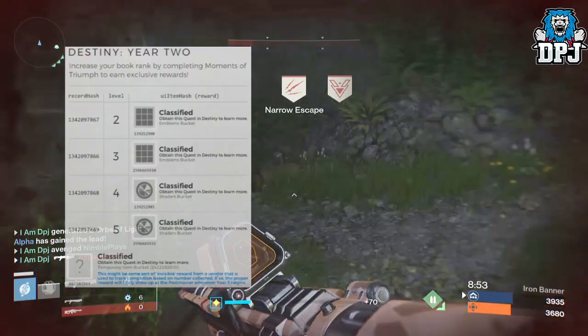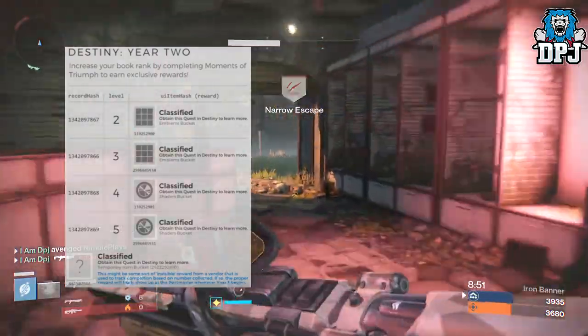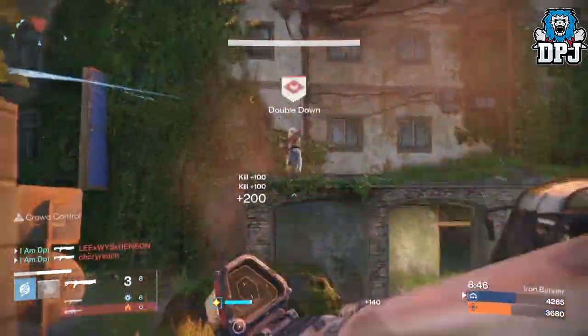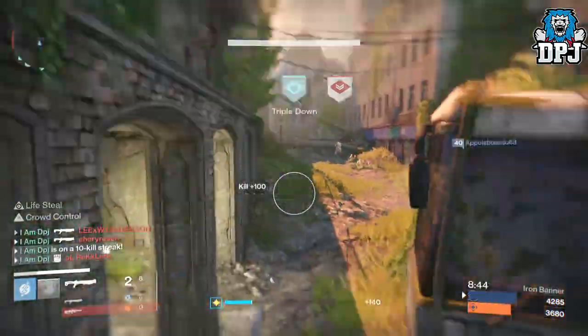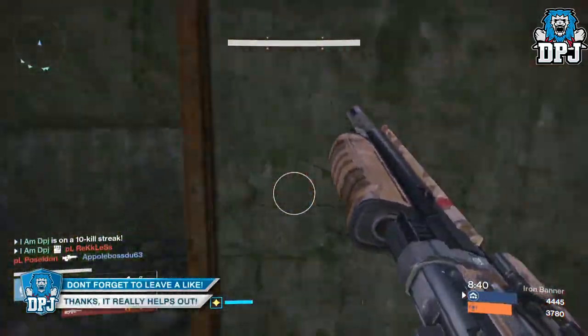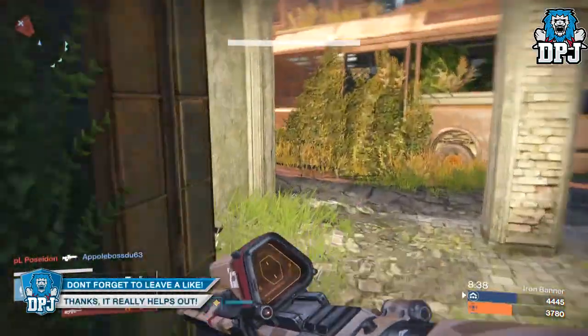It's also believed there could be something else — a classified item. What this could be, we have no idea at the moment. The Year Two Moments of Triumph will kick off on Bungie Day, which is the 7th of July — next Thursday. I'm pretty excited to see what this classified item could be, but what do you think it is? Let me know down below in the comment section.